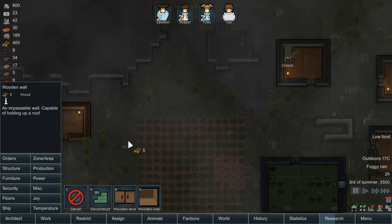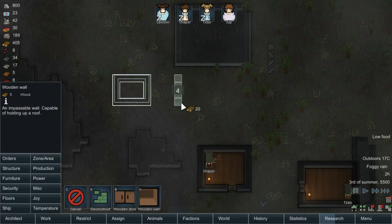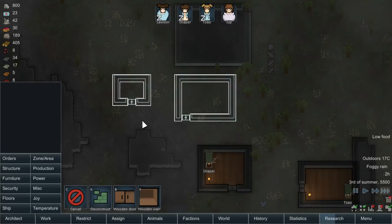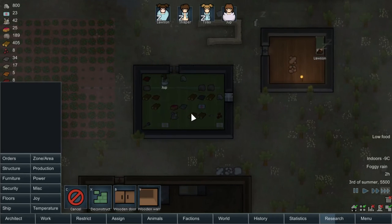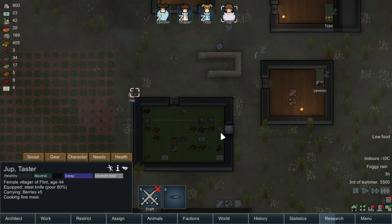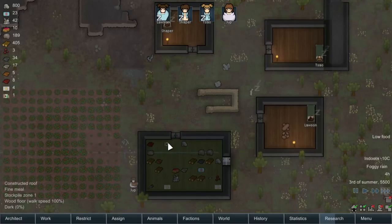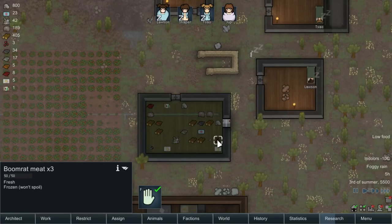We'll make a little hospital up here. Actually, that'll be our jail, and this will be our hospital — just in case something bad happens. Jump over here is producing some fine meals — she's the only one who can do that because she's a higher-up chef. As you can see, the food is frozen so it will not spoil.